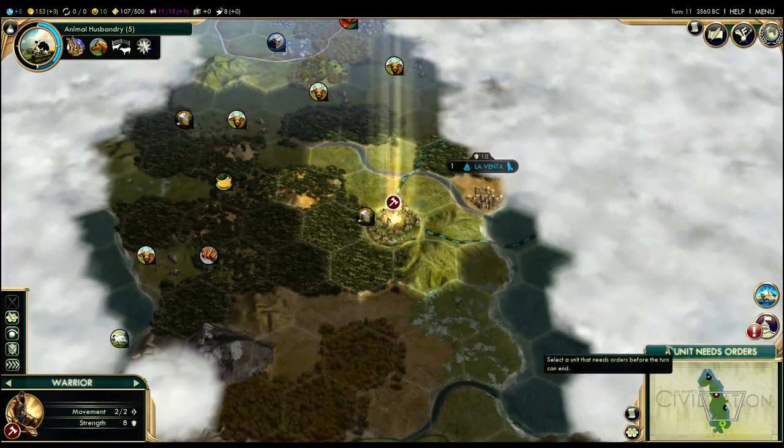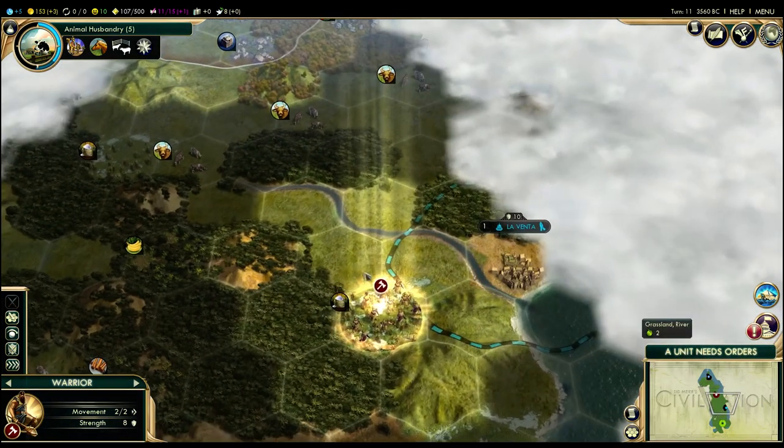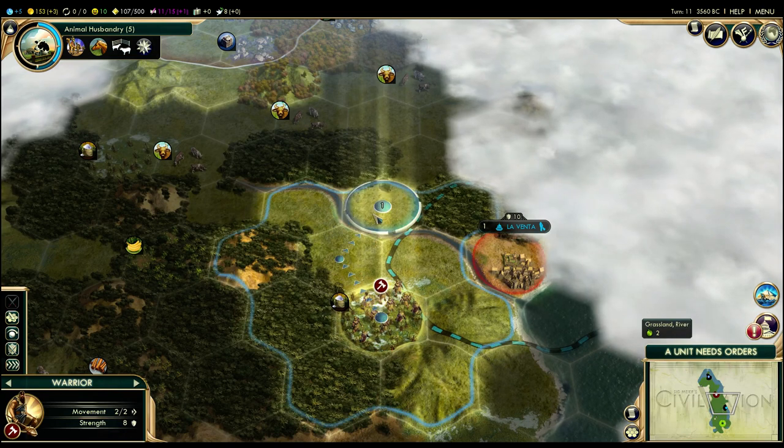We still need to move our warrior, so let's go ahead and do that. I'm going to skirt around Leventa to avoid upsetting them.